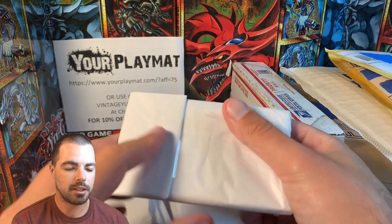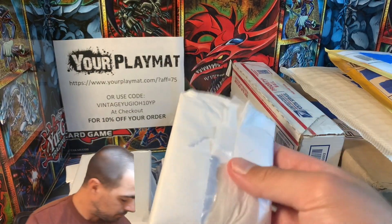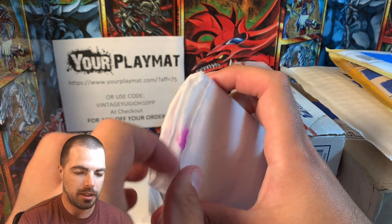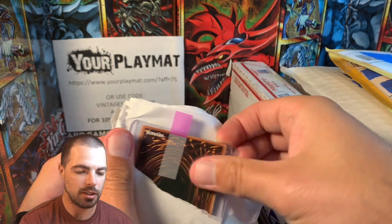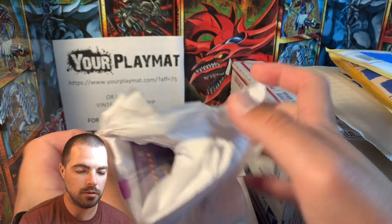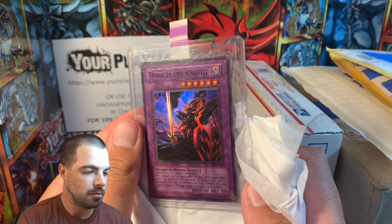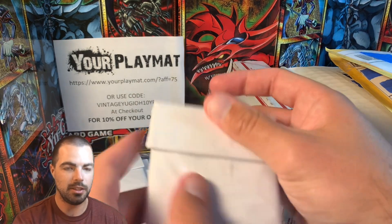I think I might have come up with a way to somewhat get into these fast — just rip the top off here and then kind of push up at the bottom. They've been kind of popping out pretty well, but I don't want to use the pull tabs and pull these loose at the top loaders. We've got Freed the Matchless General, Dark Flare Knight from Dark Crisis, beautiful artwork there, and then it looks like there's about three in a pile and a Nobleman of Crossout. So this is going to be a much longer mail video than I anticipated.